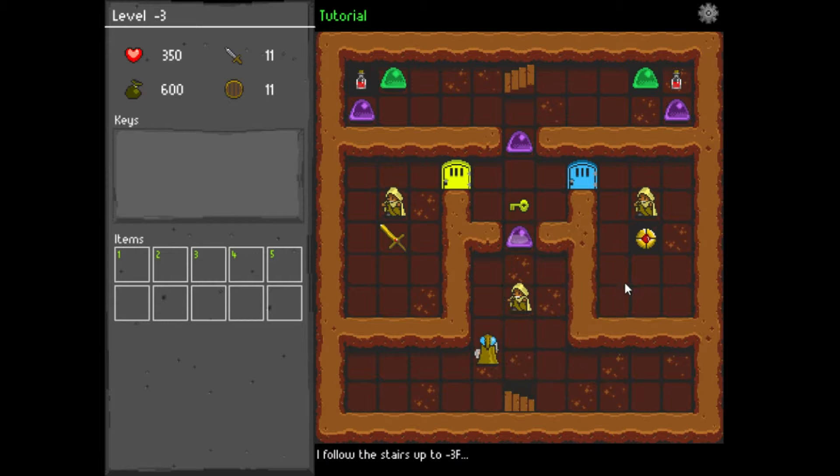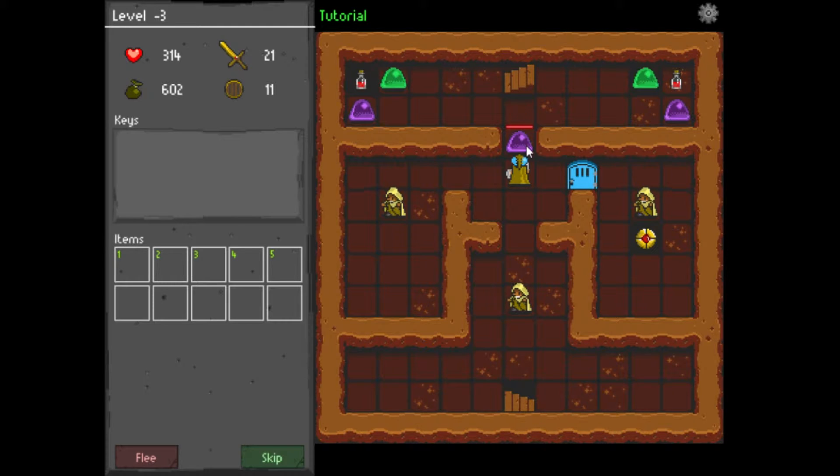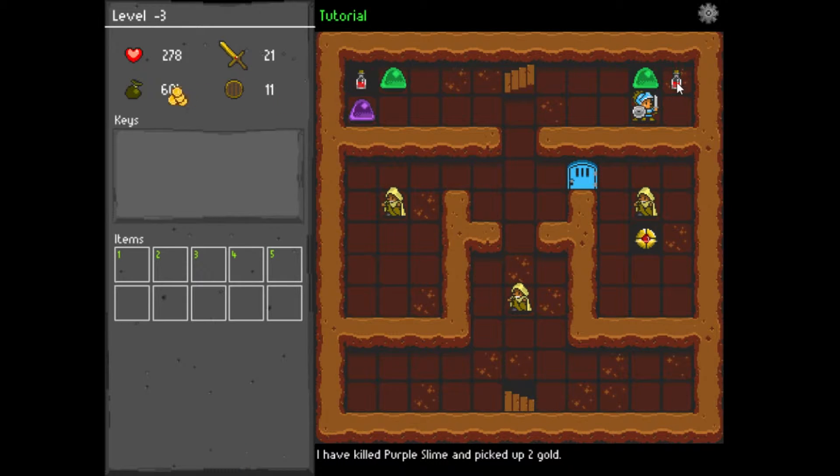We're going to attack this blob. Not too difficult. Got some gold, a little key. We went through the door and got a bronze item — 21 attack. We don't have the key to go through here yet, so we'll just attack the next blob. Getting a little bit of experience, gold, and stuff.